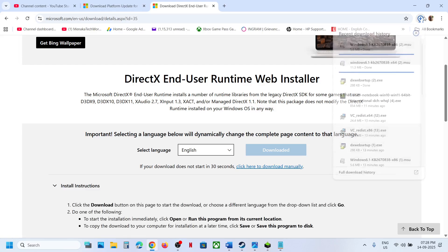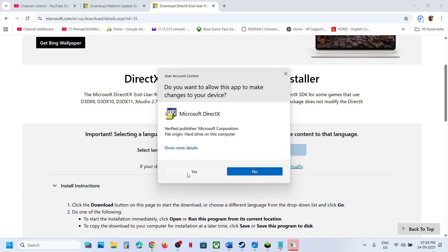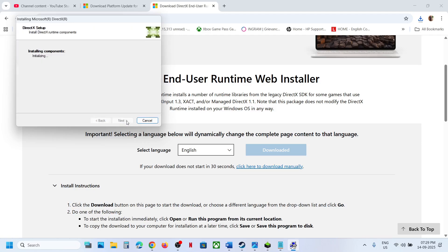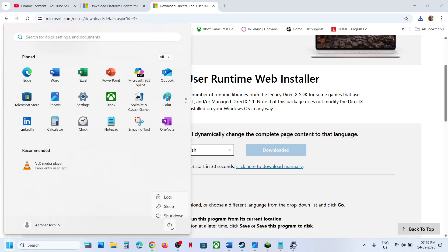If that does not work, install DirectX. Go to the website — the link is provided in the video description. Copy and open the link in a browser, download and run the exe file, click Accept, click Next, uncheck 'Install Bing Bar', click Next, and let the installation complete. Once installed, restart your system.